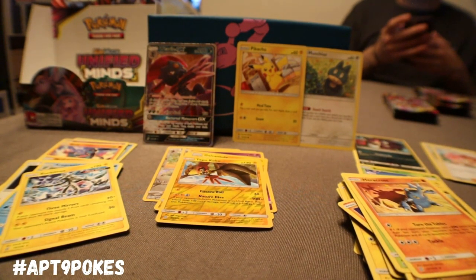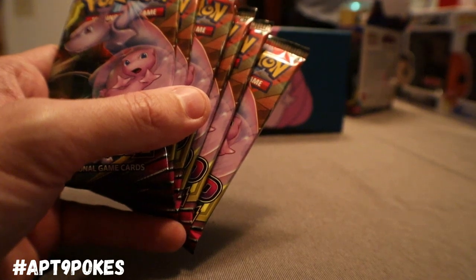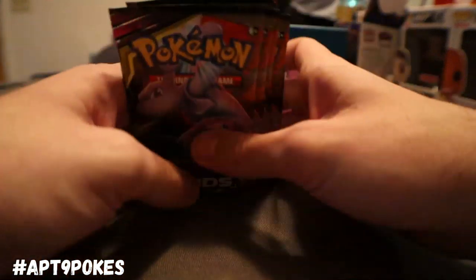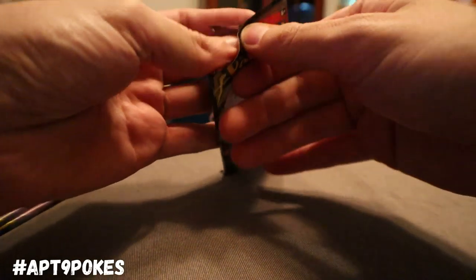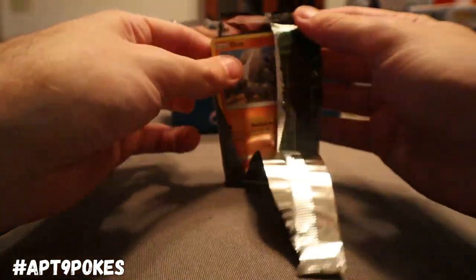I'm going to go ahead and shut that down. We're going to clean this up and Cap will get started on his end. Cap is starting with all six of the Mew and Mewtwo packs — he just decided that's what it's got to be. It's always such a joy to open these new packs.